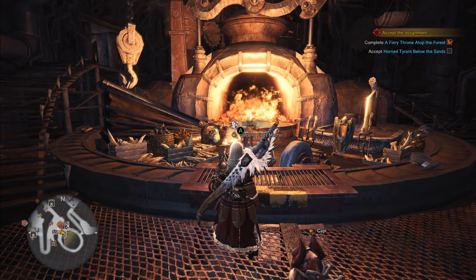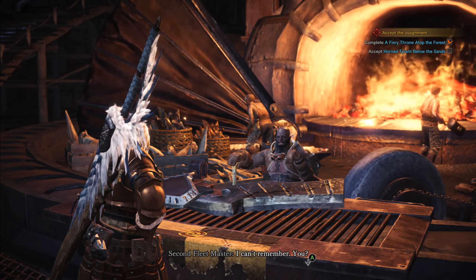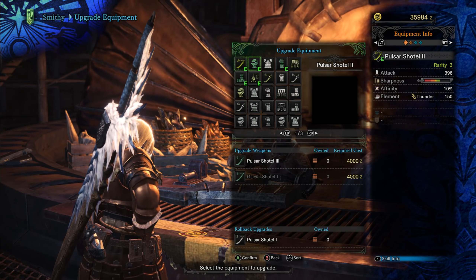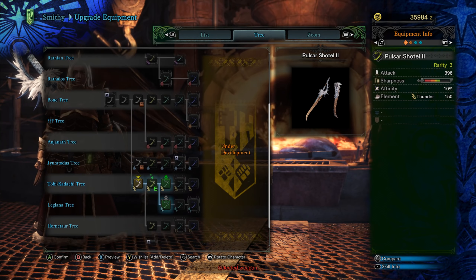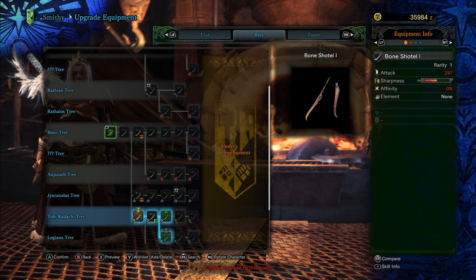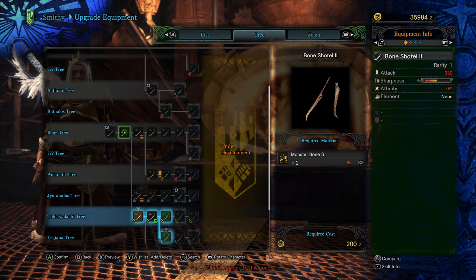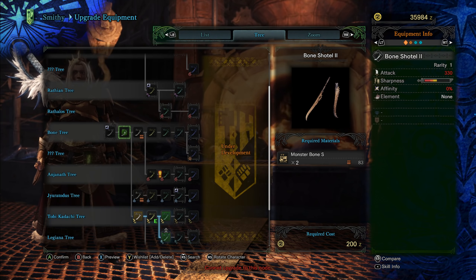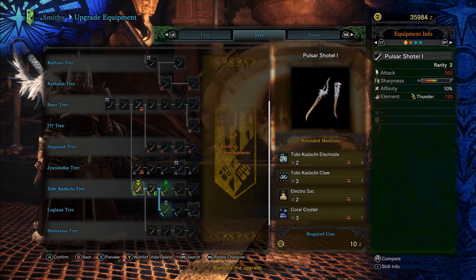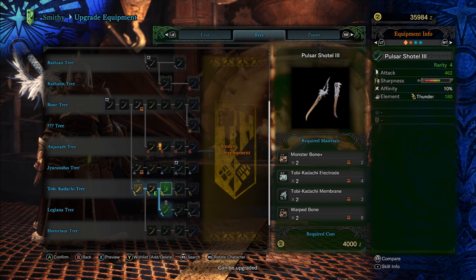What you need to know about weapons: you can go to the Smith and build or upgrade your weapon. You always have a basic weapon — for example, if you want to upgrade, here I have this sword. The weapon tree shows you what you need from the beginning, for example the bone tree, which you can buy at the merchant or craft yourself. For the Tobi-Kadachi tree, you need Electrodes and claws from Tobi-Kadachi — that's how you upgrade your weapon in Monster Hunter World.